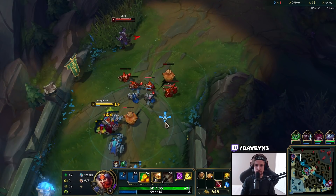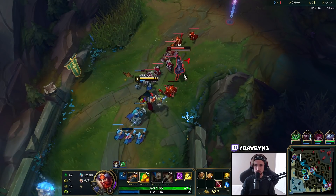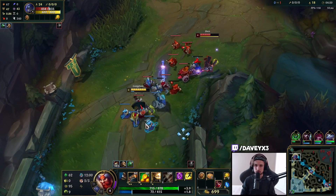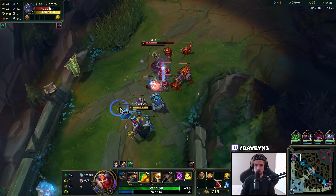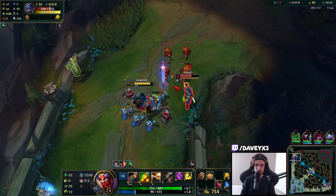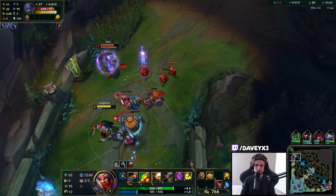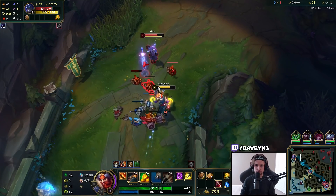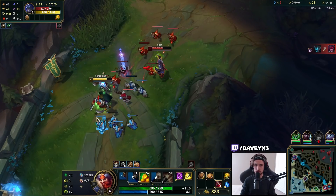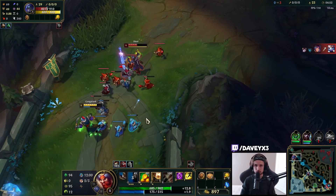He doesn't really get to hit that barrel. Hit the passive. Now just chill around here — this is the point where you can manage your mana pretty well because you're in a spot where you can hit barrels fairly easily. If that doesn't hit, I'm fine with that — we've got the Biscuits now so mana becomes less of a problem.